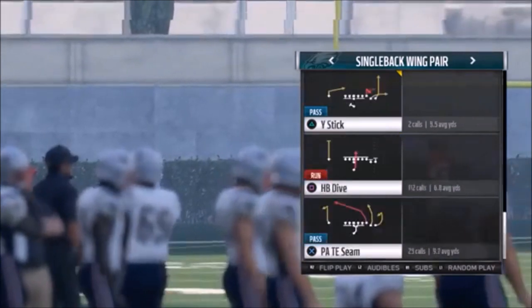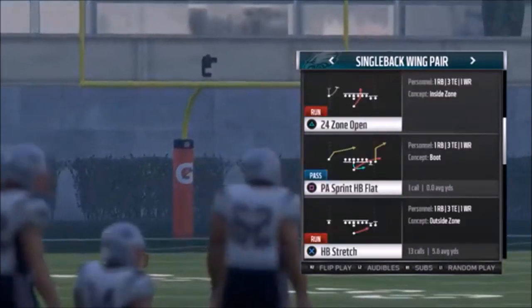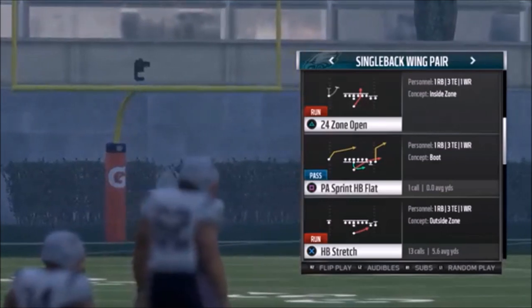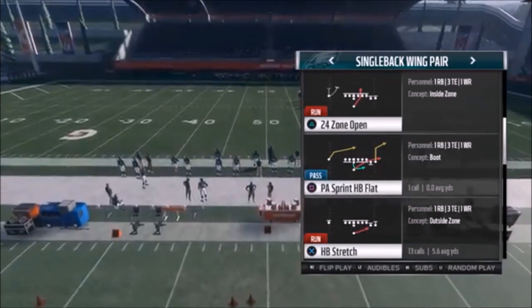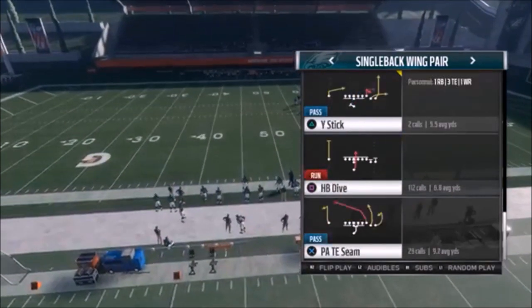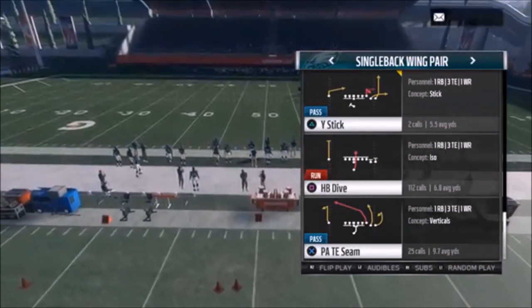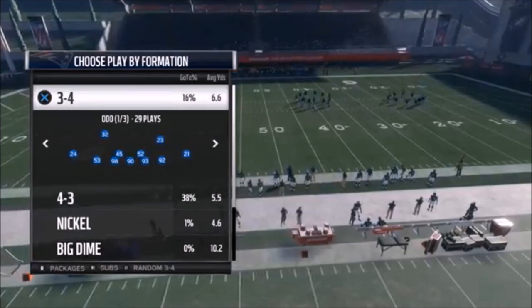In part one I showed a couple of run plays with some really good variations — make sure you check that out, I'll pop a link. Now we're in part two, so we're going to show you some passing plays that mirror the motions from the first play. The first one I'm going to show is the PA Tight End Seam, and we'll match random three-four on defense.